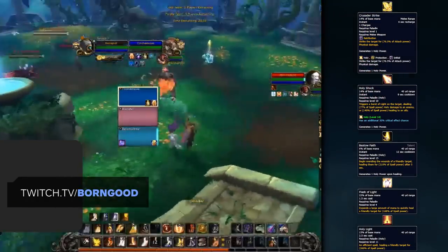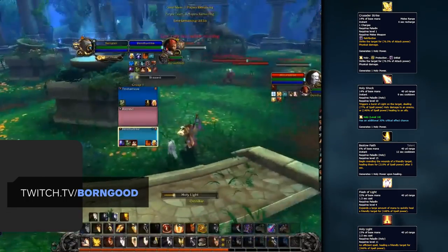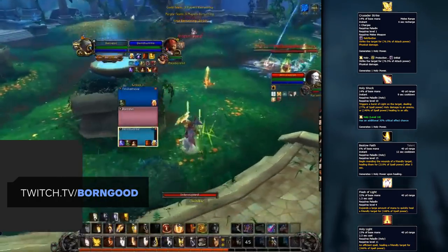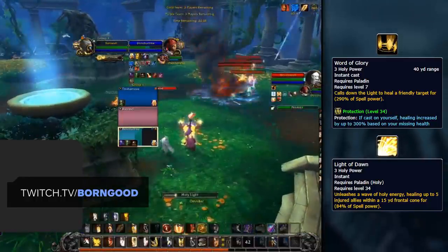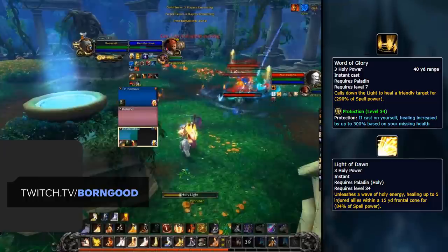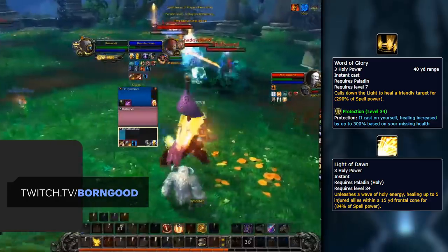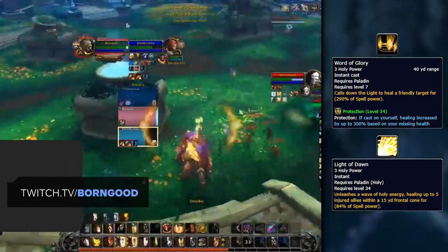First, we've seen the return of Holy Power to all Paladin specs, which Holy Paladins generate with Crusader Strike, Holy Shock, Bestow Faith, and by casting Flash of Light and Holy Light into their Beacon of Light target. Holy Power can be spent on Word of Glory and Light of Dawn, although it will mostly be used on Word of Glory. This means Holy Paladins not only received a buff to their mana management by getting a heal that's free to cast, but they'll also have an additional way to deal with interrupts given that Word of Glory is an instant heal.